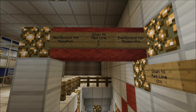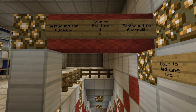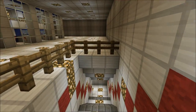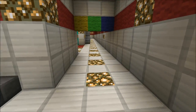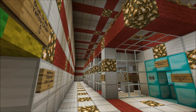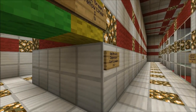Below that is the red line — the east-west line that goes from Audenville in the east to Mycelium in the west. Mycelium, as you see in the time-lapse video, is the mushroom island. To get there, the red line actually goes on an underwater underground track. There's a red line station there, all ready to go.